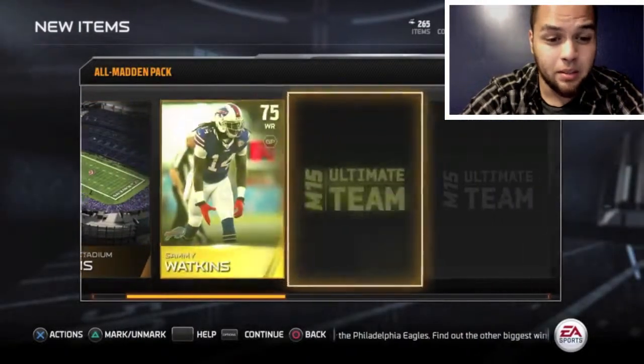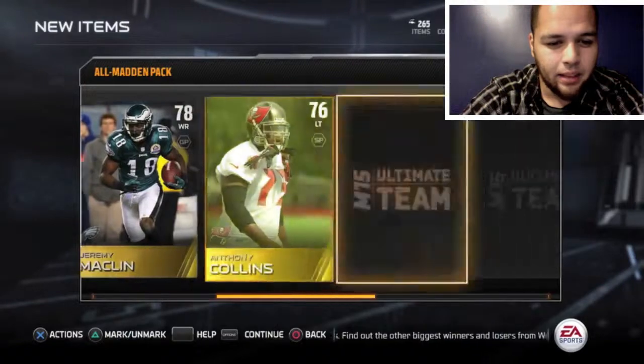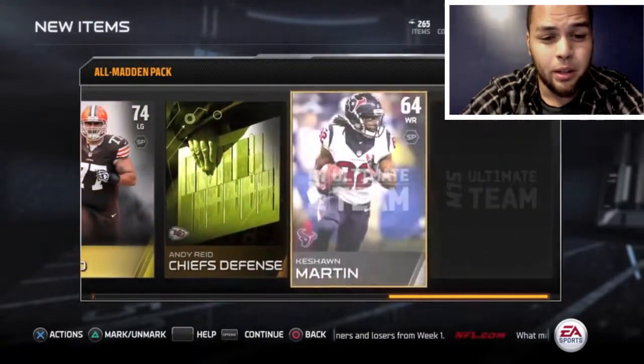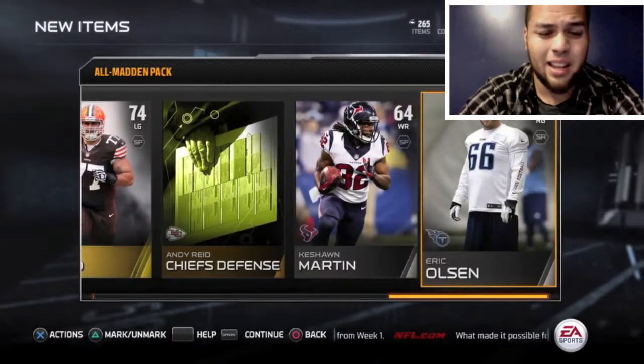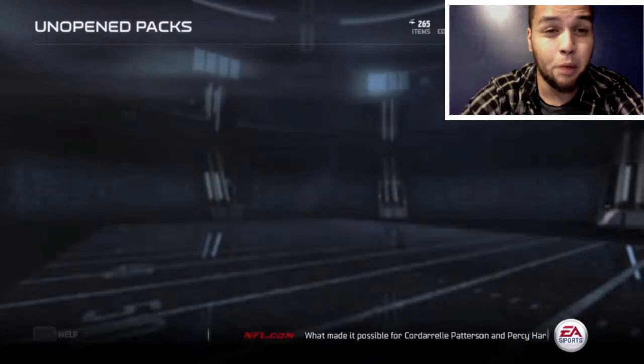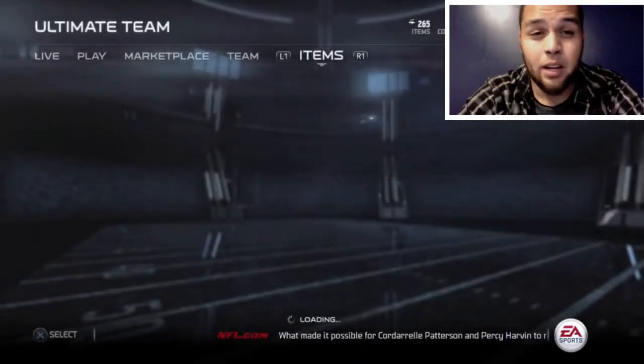This is the last one — we get Watkins, Macklin, Collins, and Greco. We don't get too much in this one. I wouldn't recommend getting that pack, guys. You probably would have been better off getting the pro packs.